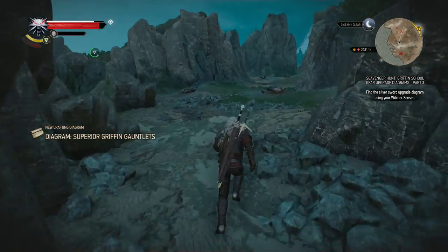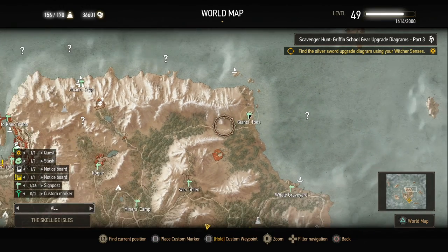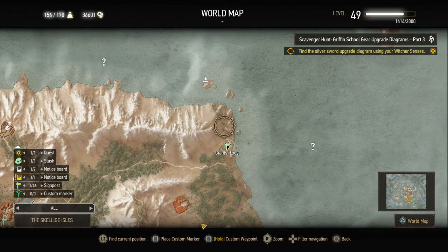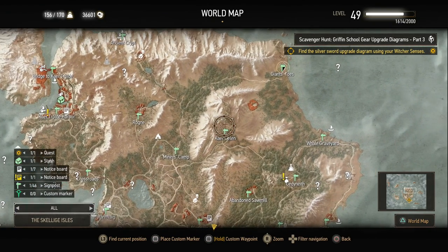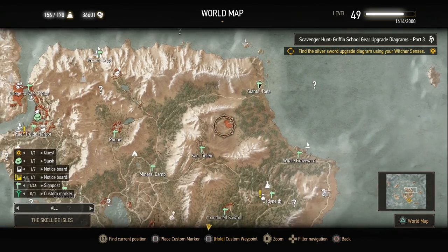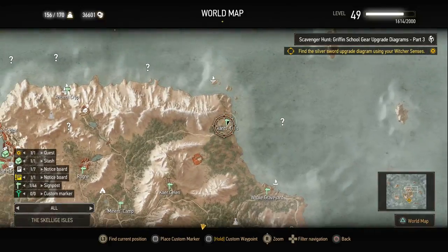So last but not least, the silver sword upgrade diagram. I never showed you guys where the armor diagrams are actually located — on the northeast of the main island is a marker called Giant's Toes, and that's where those bandit camps are located. I started out from Kaer Gelen, which we found in the previous episode when we did the mastercrafted feline gear, and it's northeast of that over a few mountains, but you can get there rather easily if you go down the mountain and then follow the coast.